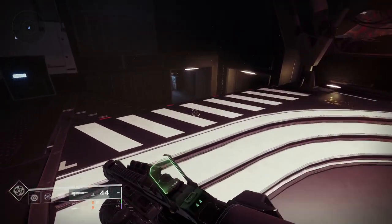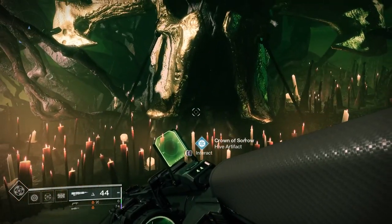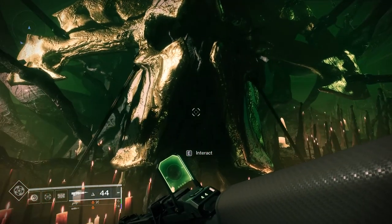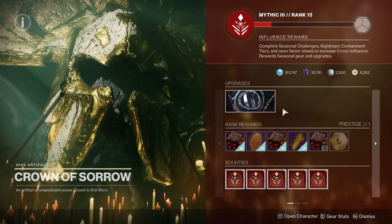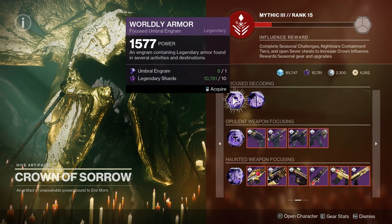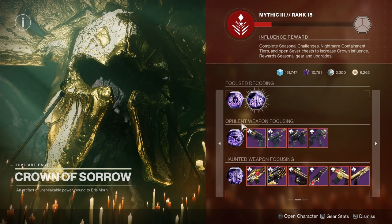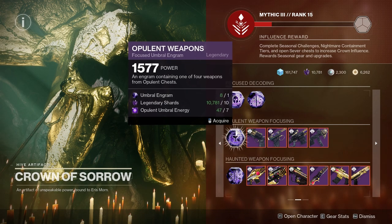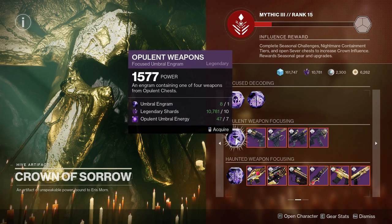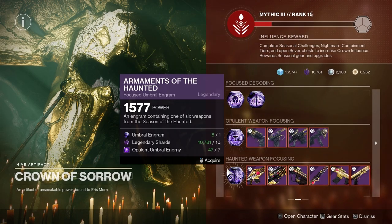Lastly, going to the Crown of Sorrow — which is the hub for Season of the Haunted — the second page has worldly armor and worldly weapons for free-to-play players. For those who owned Season of the Haunted, you can focus for Opulence weapons and go through to collect the patterns for those.